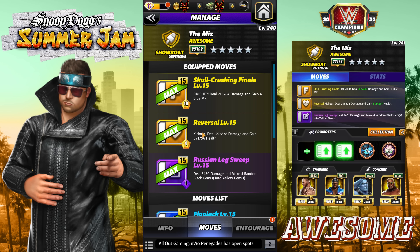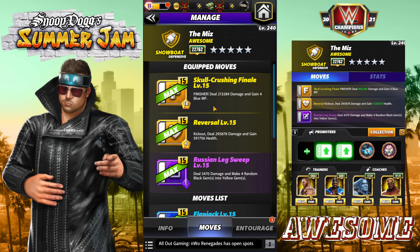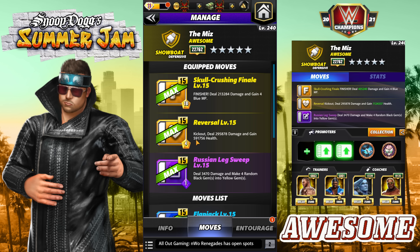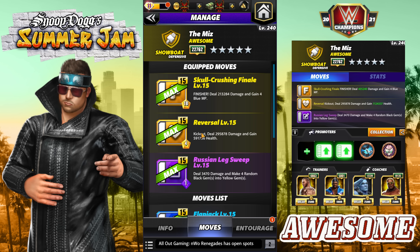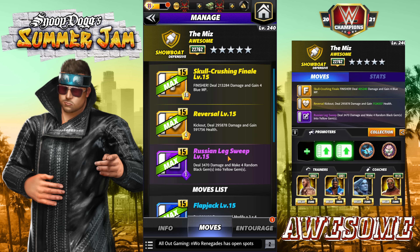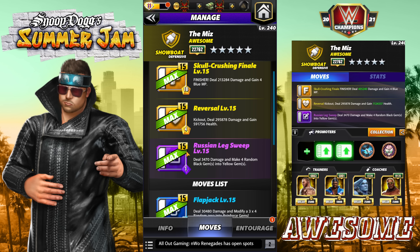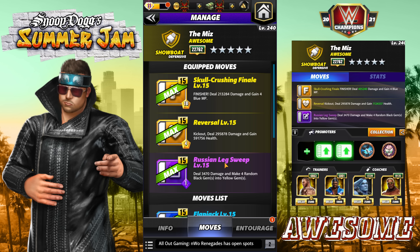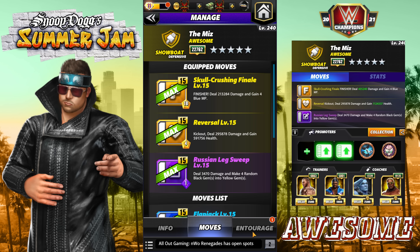The first move set features the Skull Crushing Finale — an 18 MP finisher, yellow, deals 213,000 damage and gains four blue MP. The Reversal, four MP yellow, deals 295,000 damage and gains 591,000 health — that's a kick out. A four MP kick out that deals a bunch of damage and heals is my favorite move he has. The Russian Leg Sweep deals 3K damage and converts four random black gems to yellow for just one MP. This move set is available at three star.